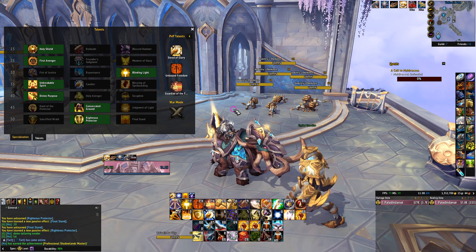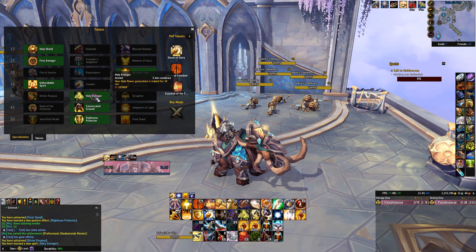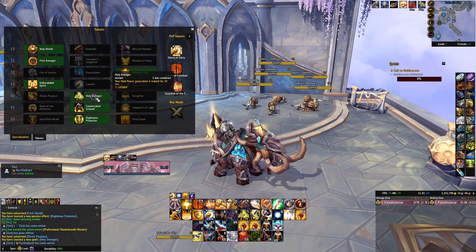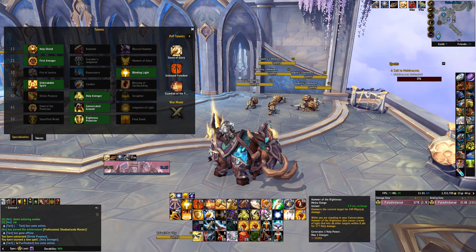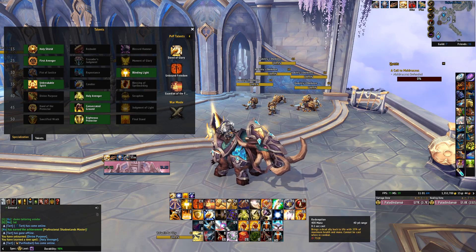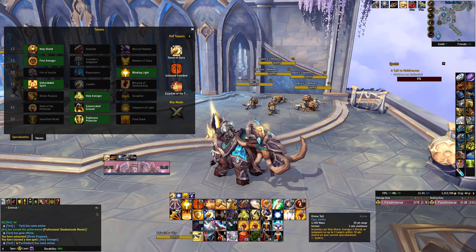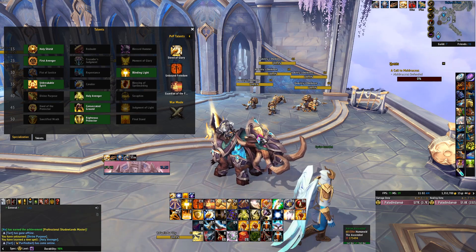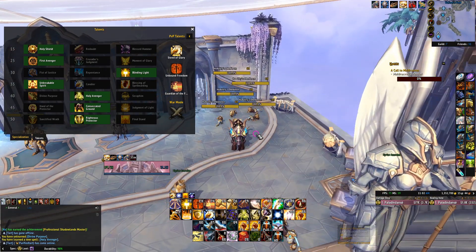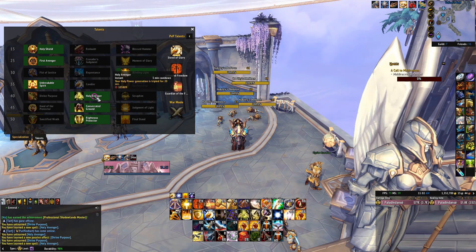So where does Holy Avenger come in? Let me show you. Holy Avenger is a very simple ability — three minute cooldown: your Holy Power generation is tripled for 20 seconds. Whenever I use Judgment, I get three Holy Power instead of one. Avenger's Shield — three Holy Power instead of one. Hammer of the Righteous — three Holy Power. Hammer of Wrath — three Holy Power. Divine Toll — when you cast this you're already going to be at five Holy Power, but technically you'd get 15. And if you're a Night Elf, Arcane Torrent gives you three Holy Power instead of one. All your Holy Power generating abilities generate three instead of one. This gives you the same synergies as Divine Purpose, except it's all within 20 seconds instead of spread out throughout the dungeon — so it's spikier, but that allows you to do things you can't do with Divine Purpose.